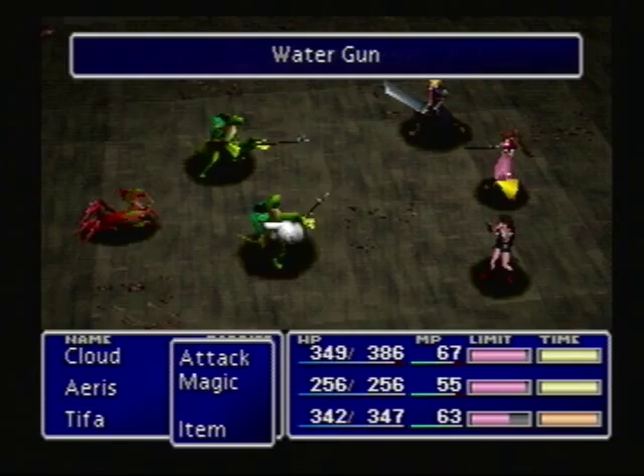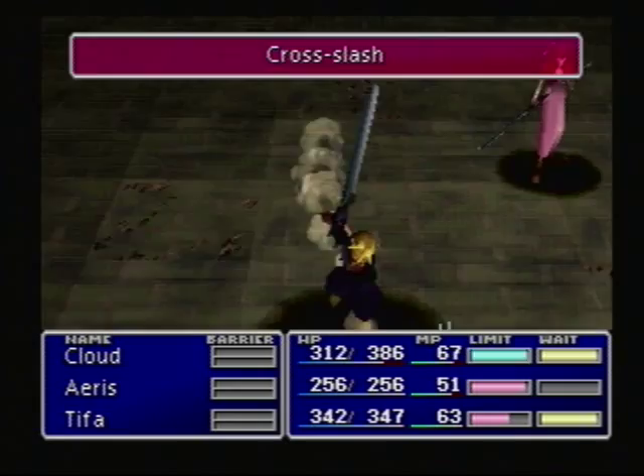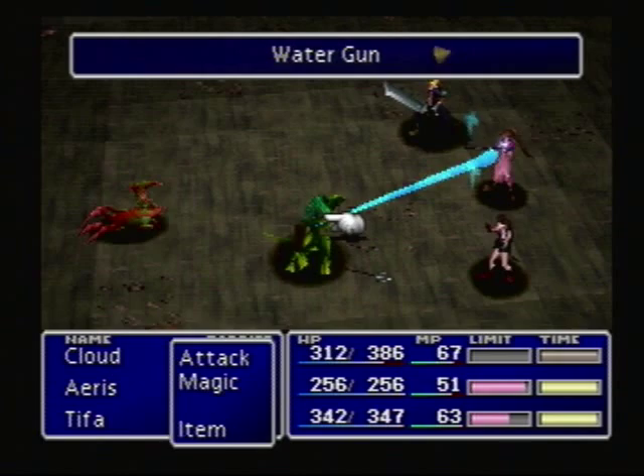We're gonna Bolt this guy. Now I'm remembering how this game works — if you attack enemies in the back... Cross-Slash, let's do it. Let's see what this looks like. Power on up there, Cloud. Oh snap, that was pretty cool! It didn't seem like it paralyzed him, but maybe that's just because he was too weak. And these guys are all using Pokémon-style attacks right now.